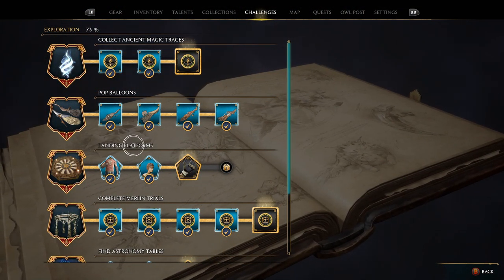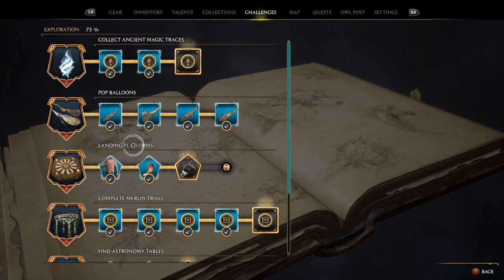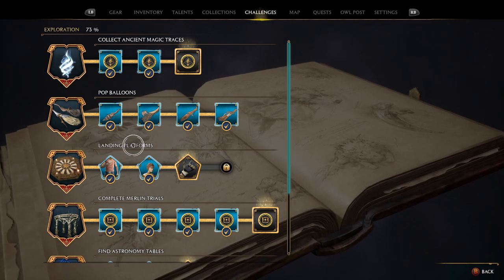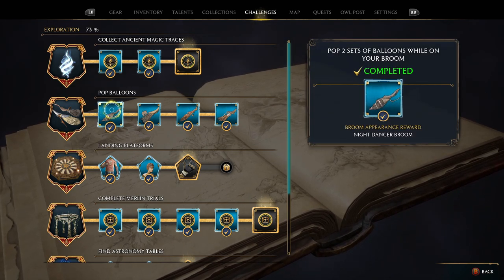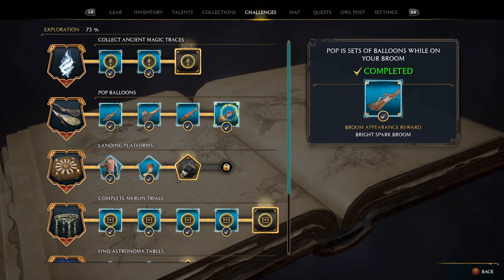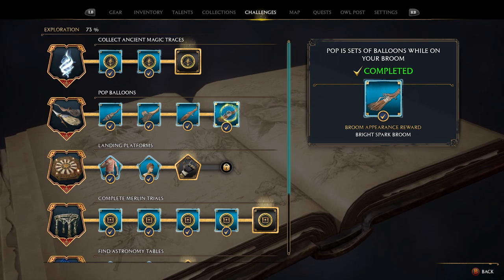The first set of brooms you're going to be able to unlock is by popping balloons. As you progress through the game and explore more of the map, you'll notice five balloons lined up together. Pop the five balloons to complete one of the pop balloon challenges. In total there are 15 sets of balloons across the entire map.